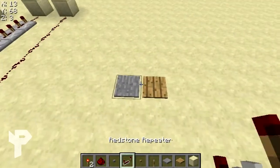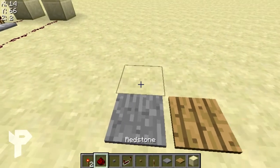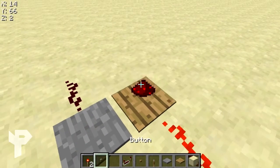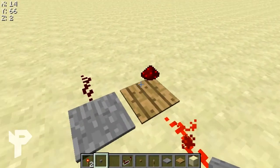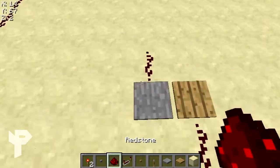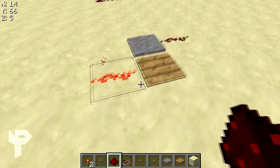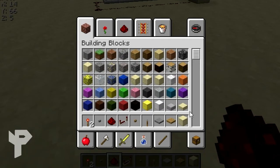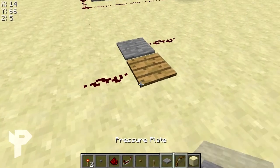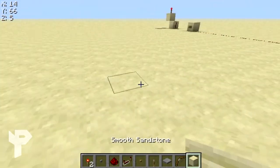Another basic component is pressure plates - there's a pulse here and a pulse there. In the new update you have all different types: heavy pressure plates and light pressure plates. The light one only works if you jump or walk on it, while the heavy one works for both players and items.